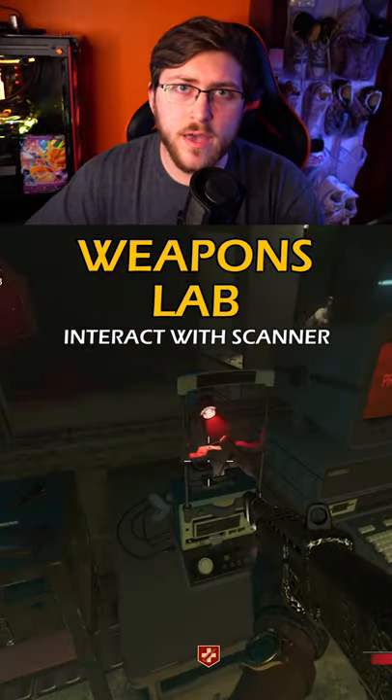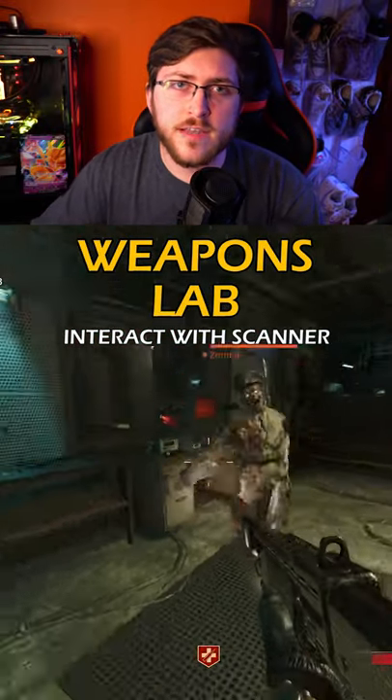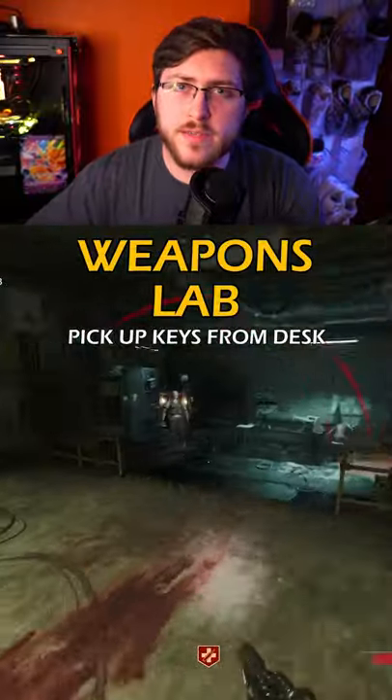Make your way back to Weapons Lab, and you want to interact with the retina scanner that's next to the computer, and you're going to want to pick up the keys that are inside of it.